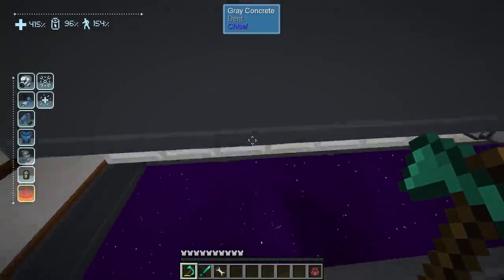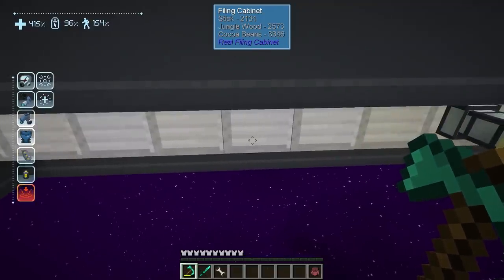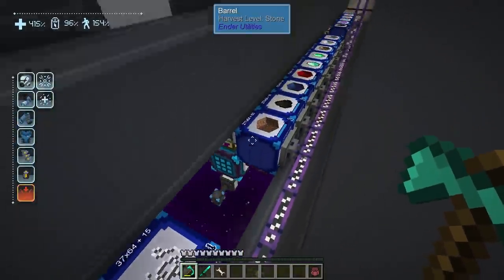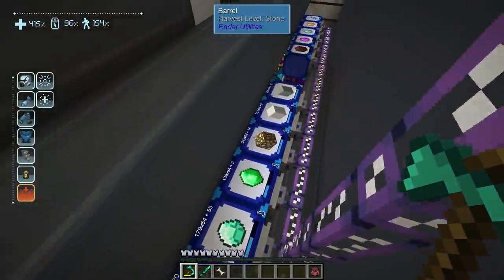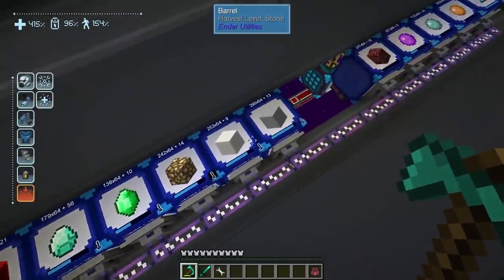I did automate some of the bonsais but not all of them, since some didn't need automation. I didn't bother with like Acacia, Jungle, and stuff like that. I should grab those Cocoa Beans — there's still a few I need to pipe things out of. One for instance is Glowstone. I don't have the blaze powder going anywhere yet, so I need to deal with that.